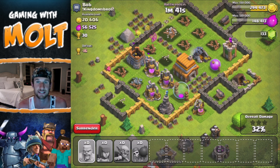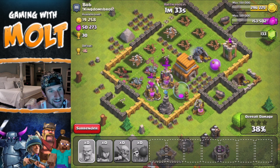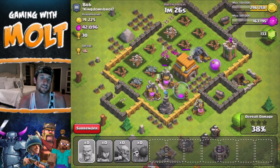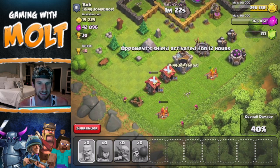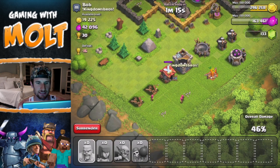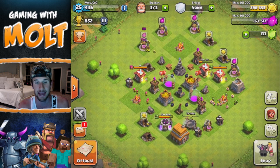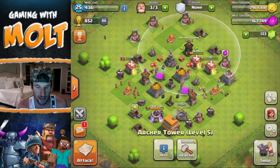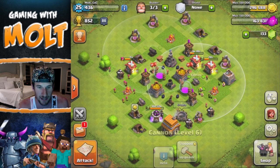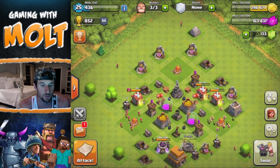I'm still upgrading — I need to upgrade my army camp so that I can bring more troops with me. If we get a little bit more elixir, maybe we can do that. Hopefully the archers — they definitely looked like they were out of range of that wizard tower, but I guess not. The barbarians are going to finish things up for us. We do have these guys down here, but at 46% that's going to take forever. Let's just surrender. So 126 gold is really good, I'm definitely happy with that. We can upgrade a lot with that. All of our cannons are maxed out right now at level six, so we can't upgrade those anymore.